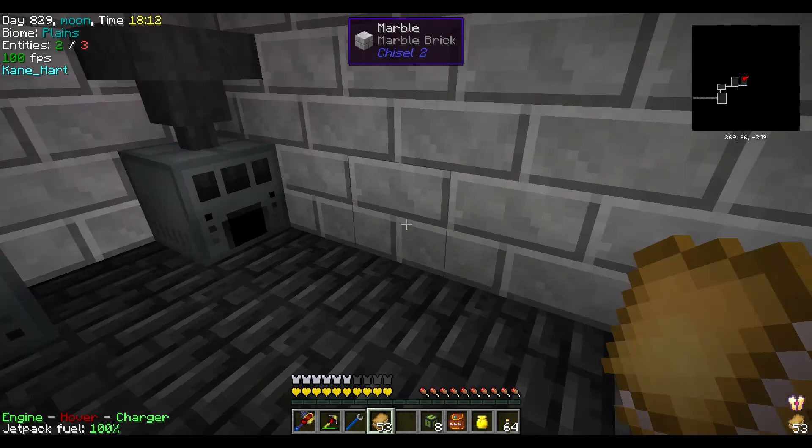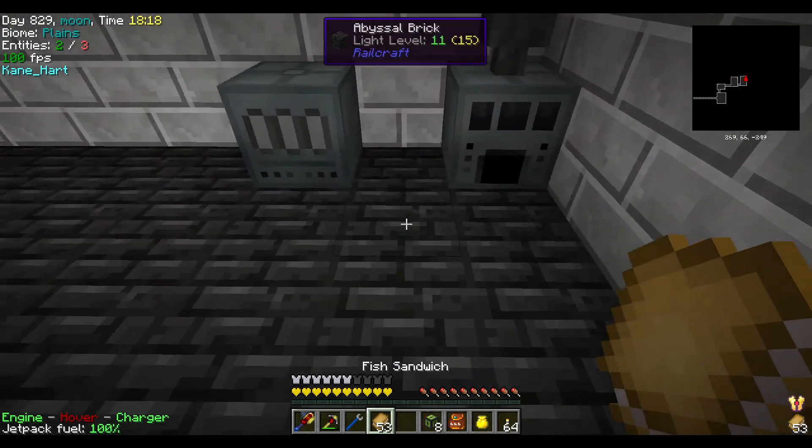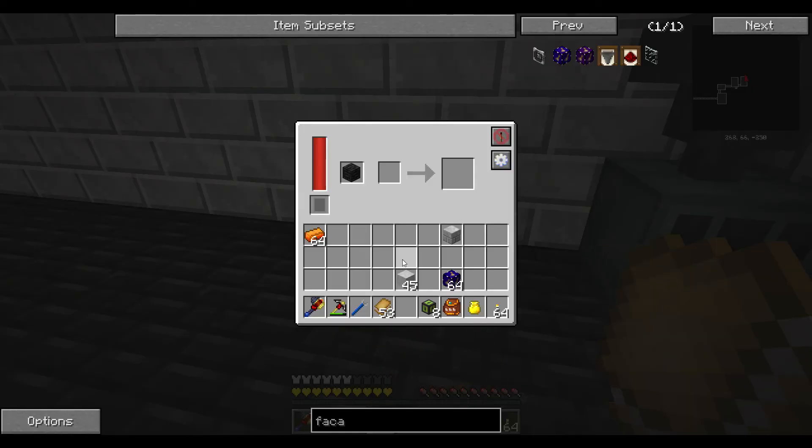Ender I.O. has conduit cables or conduits that actually do ME — yeah, if you can believe that. So we're definitely going to be checking that out later. We're just going to place this in here and swap it out for the block. Basically it paints it for you — and it's as simple as that.